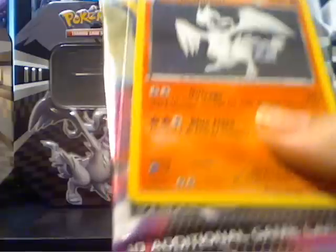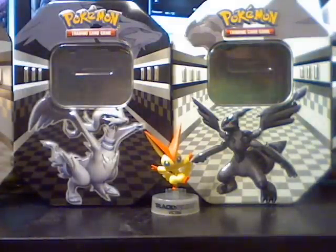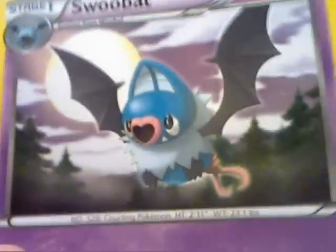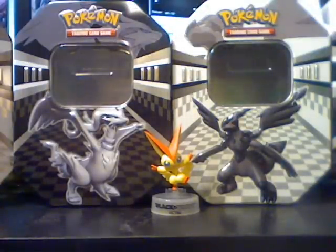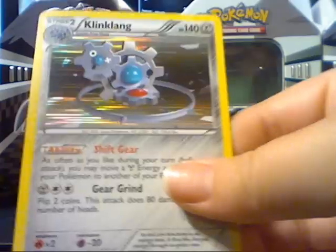She's gonna open up a Reshiram tin, starting with a Zoroark pack. Joltik. Oshawott. Sudowoodo. Switch. Pokédex. Woobat. Retrieval. Reverse Scrafty — Scrafty with an awesome mohawk. And rare: Klinklang, which we have, so that's a duplicate. Next pack is Zekrom — so our first duplicate hollow, not really a big deal.